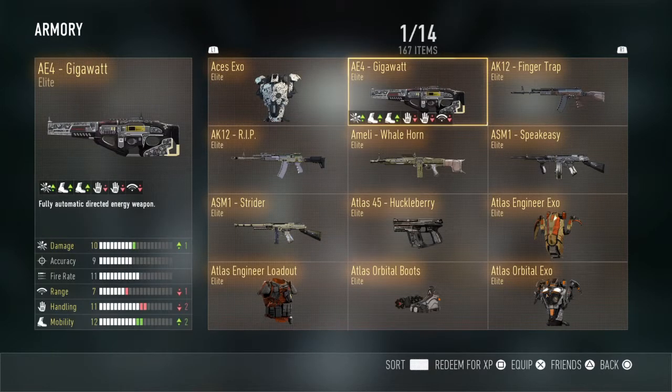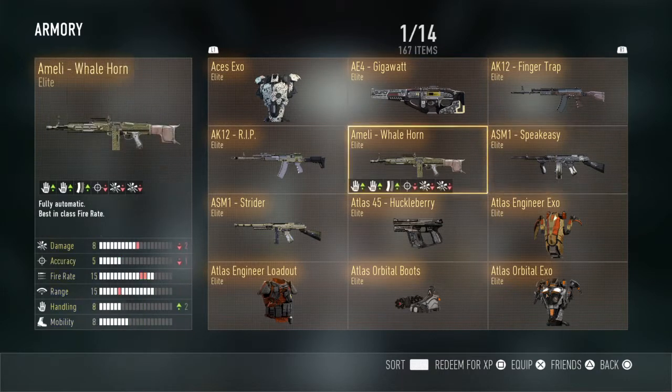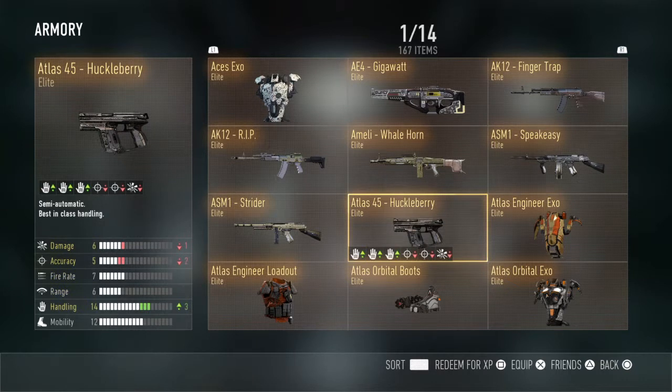We're starting off with the ACES EXO, the Jigawatt, the Fingertrap, the Speakeasy, the Whalehorn, the RIP, the Strider.